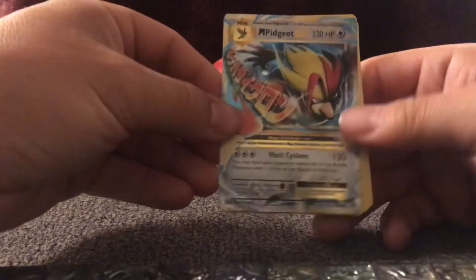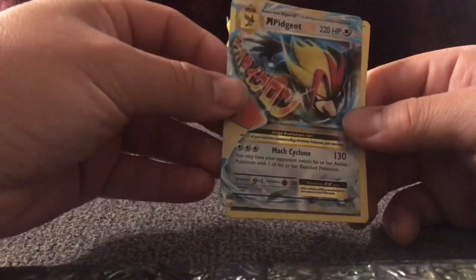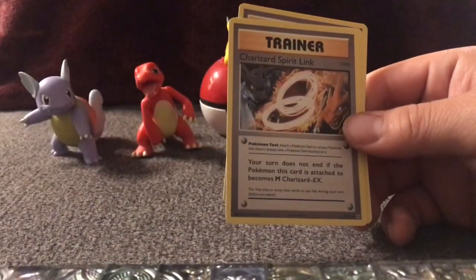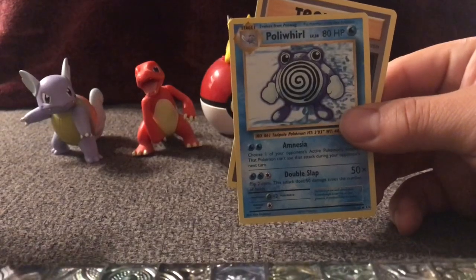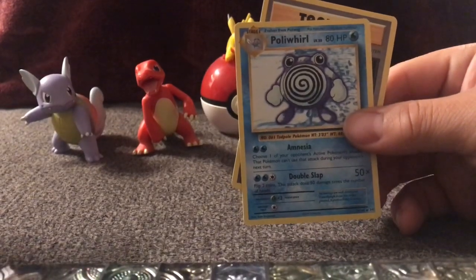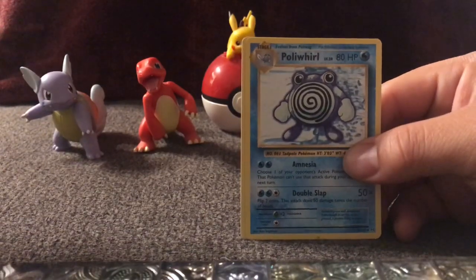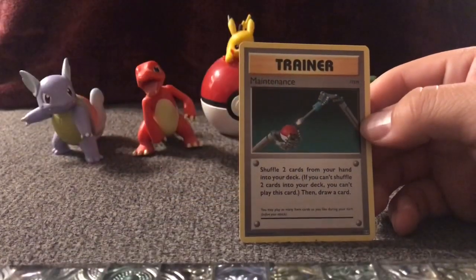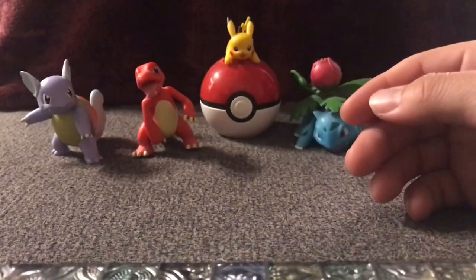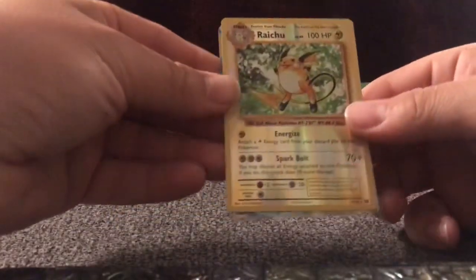Mega Pidgeot EX — I pulled one yesterday but it looks different than this one, still very pretty. Another Charizard Spirit Link, and a Poliwhirl! It will go to somebody else sitting right next to me due to unfortunate events earlier today. And a Trainer Maintenance card. Not bad at all, really digging that Raichu.